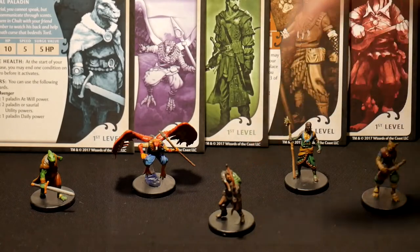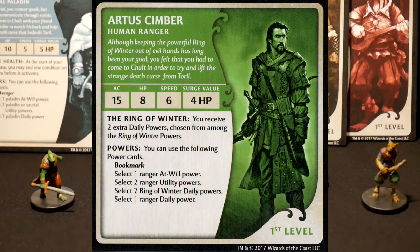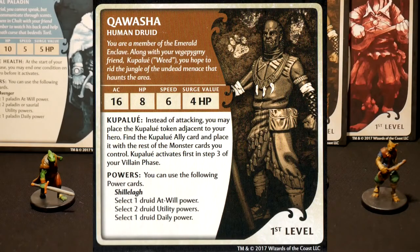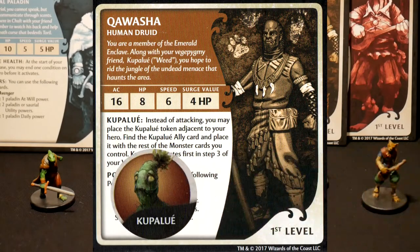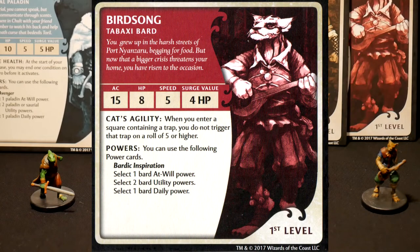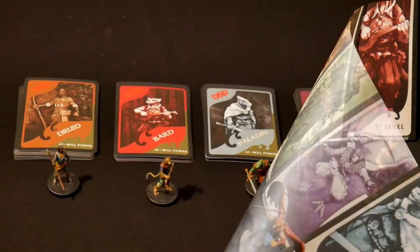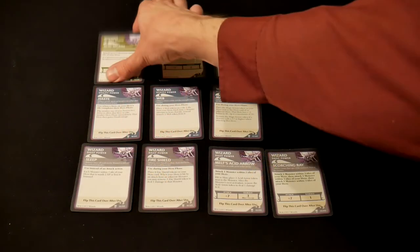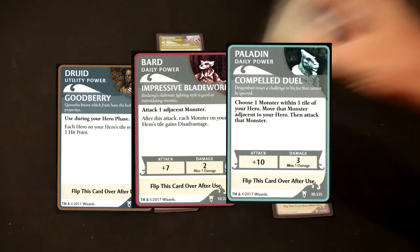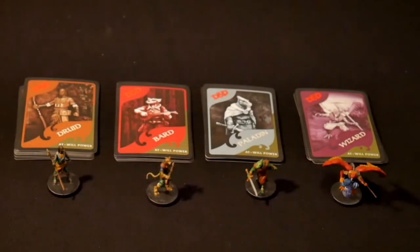Then you have Artus Cimber, a human ranger in possession of the Ring of Winter, an artifact granting him magical ice powers. Next up is Kawasha, a human druid who can shapeshift and who brings a friend to the fray, a plant person called Kupalue. And last but not least, there's Birdsong, a tabaxi bard, a cat person originating in Port Nyanzaru, who has a good chance to avoid traps even without disarming them by simply stepping over them. All of these characters come with their own deck of class-specific powers, from which players select their personal arsenal before each adventure. Some of these powers are reusable, others have to be recharged before they can be used again.